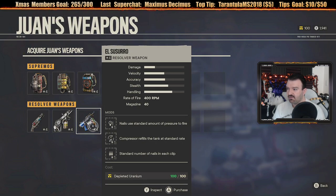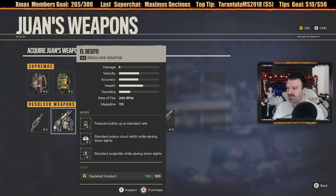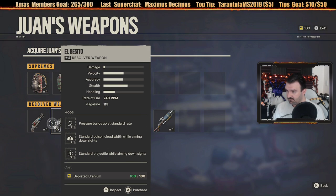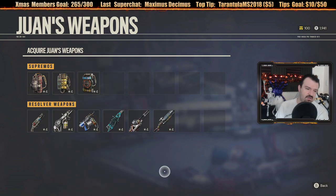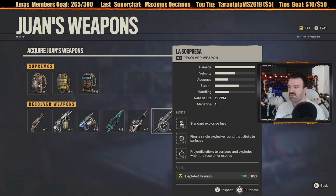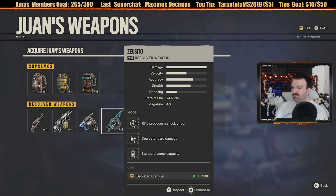I only have enough to get one weapon. What should I get? I think the most unique is probably the sticky grenade sniper rifle. But the EMP could also be really good - just disable everything around you. Chat member Nate says Zusito. You think Zusito is good? Is anyone paying attention besides Nate?